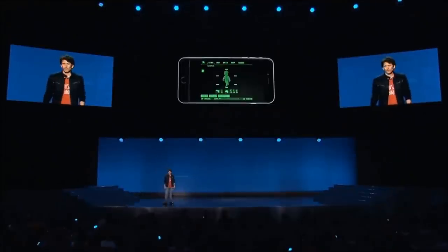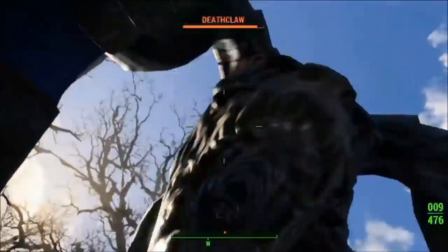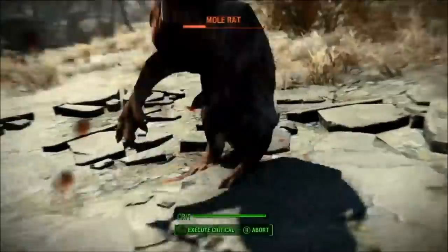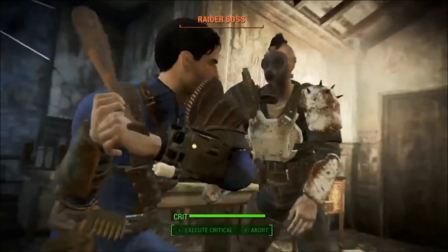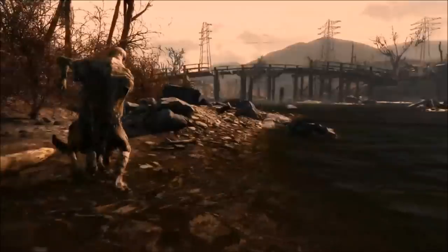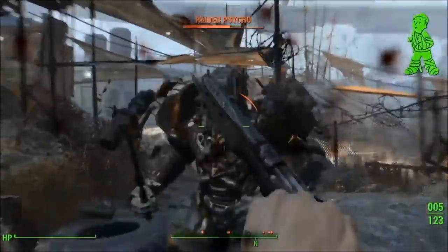There are also lots of different types of the same enemy — so we have variety. They all look different; it's not like every Rad Scorpion looks the same, there are subcategories with slightly different appearances. The enemy animations look good too, like Deathclaws smashing through doors, picking you up, or Mole Rats emerging from the ground. They've clearly thought about this with good attention to detail. Also, you can now physically hit people with guns — you no longer have to swap to a melee weapon, which used to be quite annoying.